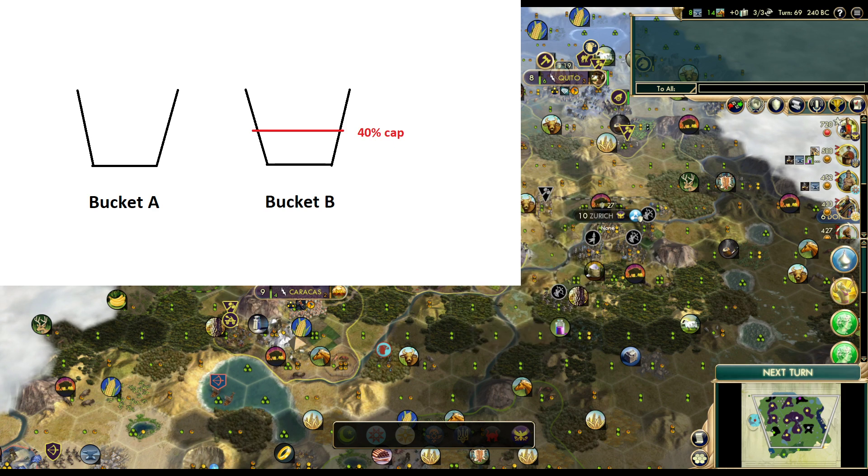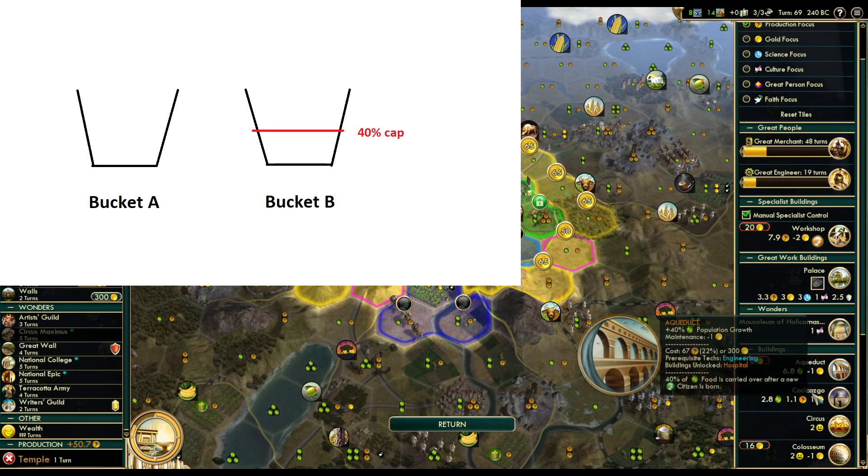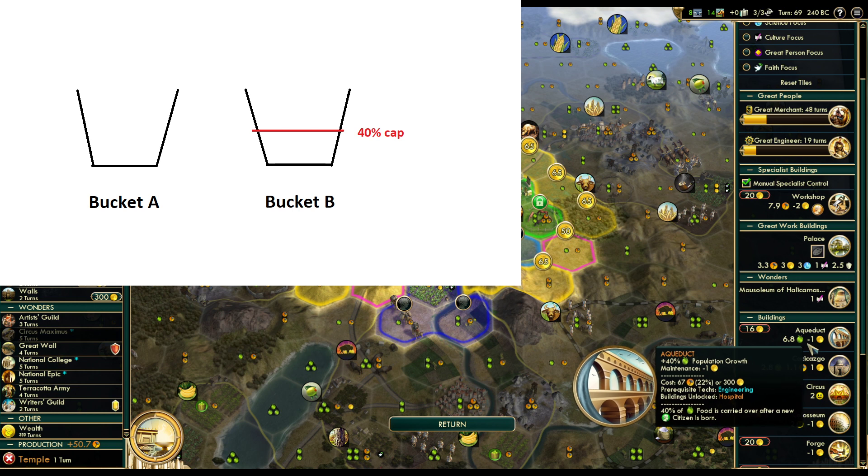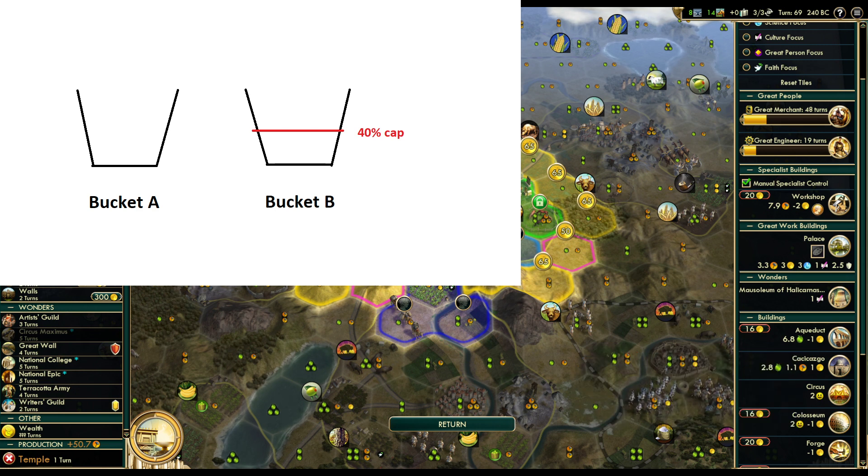When you have an aqueduct in your city and you're just growing normally, it kind of effectively functions like the tooltip that says plus 40% population growth. But really, for those first few turns of growth, it is doubling your food until you reach that 40% cap, and then it provides no additional food. So it's not really a flat plus 40% population growth — it's actually a plus 100% food bonus until 40% of the way to the next population, and then it stops working until you grow again.